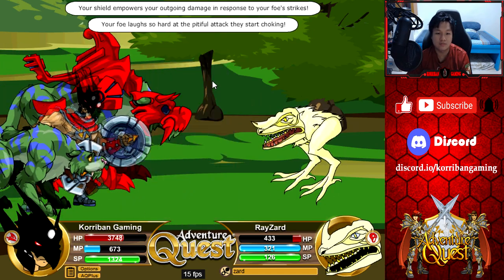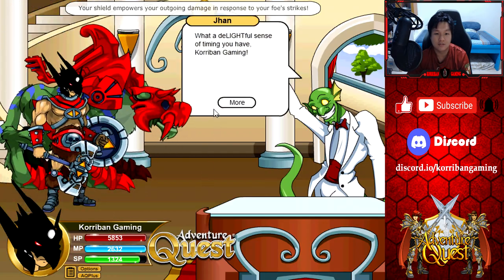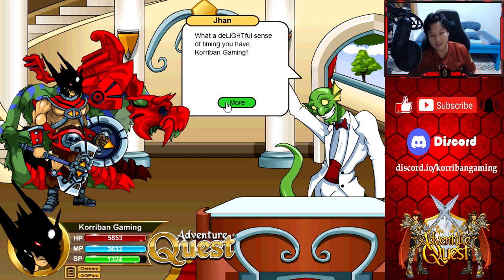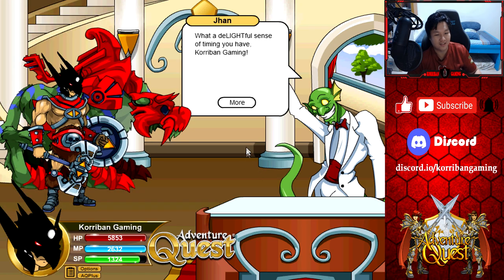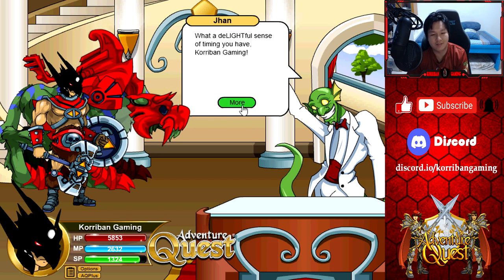Oh my god — almost half an hour long quest. The old quests are really super duper long. What a delightful sense of timing you have, Korriban. Oh my god — wow, this brings back a lot of memories. Durand Mansion — has anyone stayed there? That used to be the best house, or the most expensive house, before Sky Castle got released. That was my home for years, and this background brings back a lot of memories.